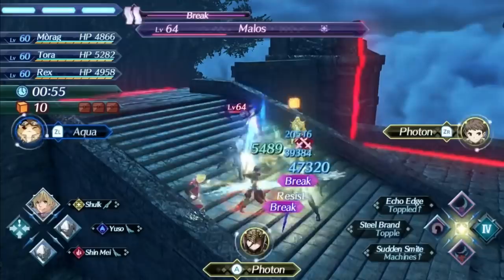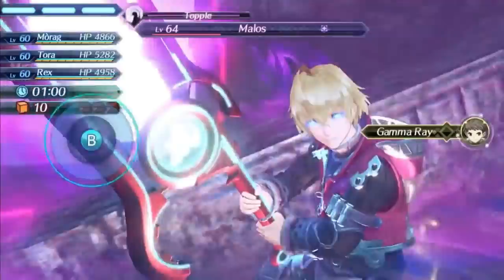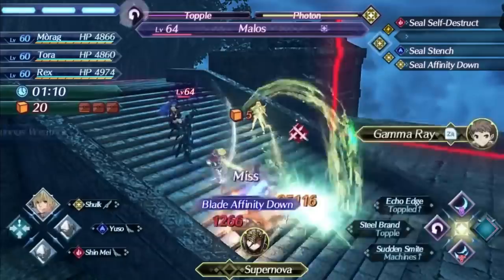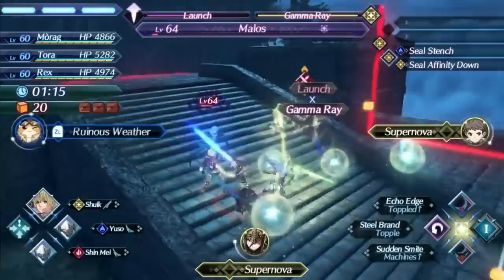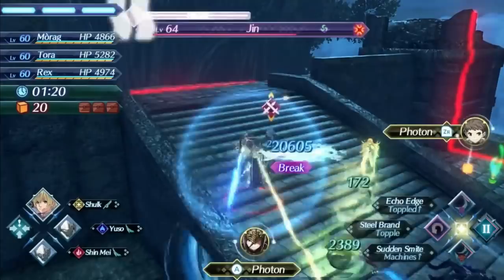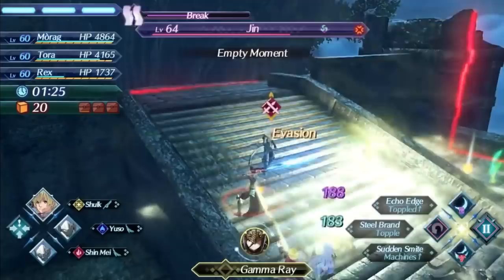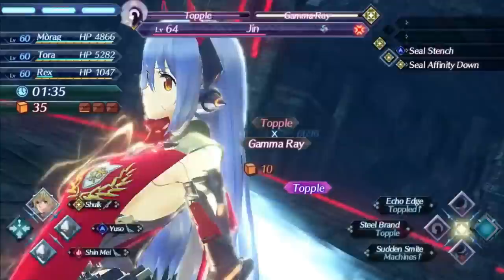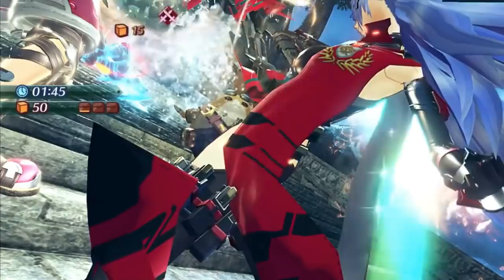Using the level 4 on Malos while he's toppled should be almost enough to finish him off, and the Gamma Ray with Mithra combined will definitely be enough. Then swapping target to Jin — doing a fusion combo setup with Mithra's level 1, level 4 Gamma Ray, and Tora's Ruinous Weather. Monado Buster on the break, Jin gets toppled, and Ruinous Weather finishes it — showing off the full power of Shulk. Great offensive, great defensive, great utility for the entire team, great party support. Shulk really can do pretty much everything you need him to do.